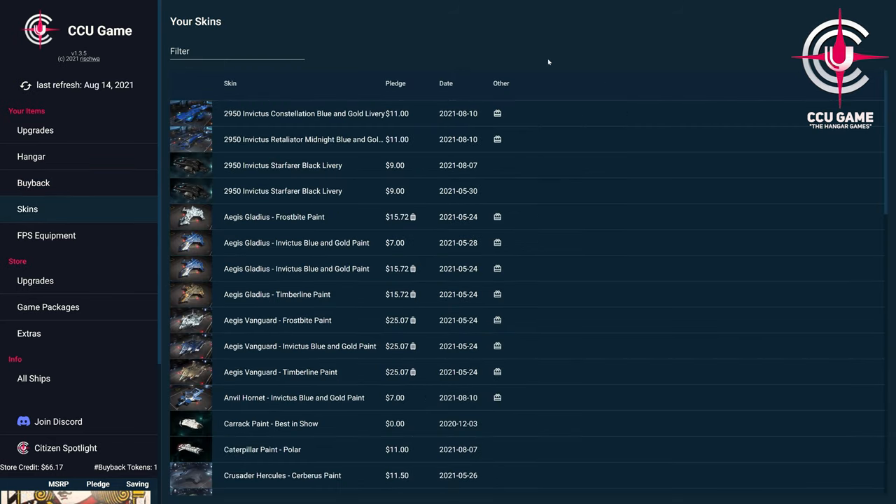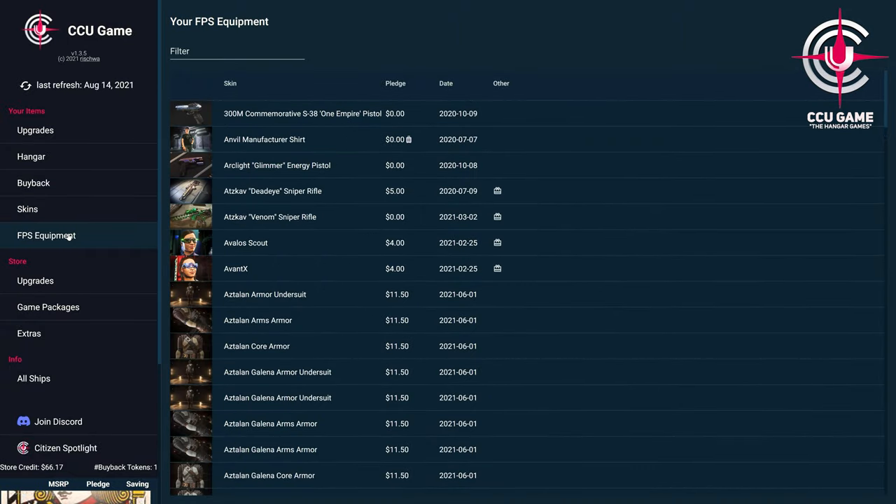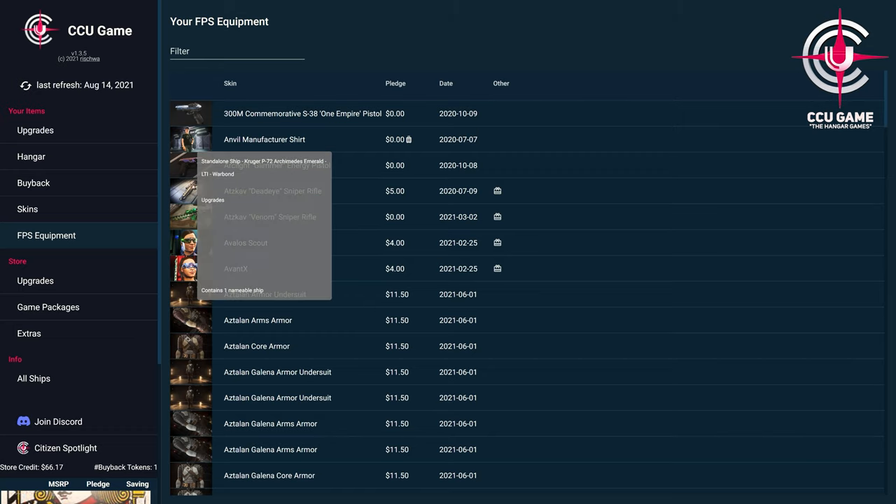In the area of the skins, it is self-explanatory to a larger extent, whereby as here also indicated whether it concerns parts of a package, a giveaway is possible as well as the full-text search fills our purpose also here. Under the FPS equipment section, we get all the items we have in the hangar — about subscriber store purchases, special items awarded in the Kickstarter campaign, event items such as the latest in-game unlockable Invictus jacket — as well as all the basic functions about a possible giveaway and the filter function.